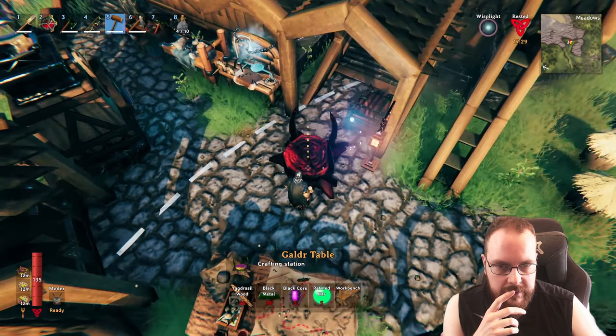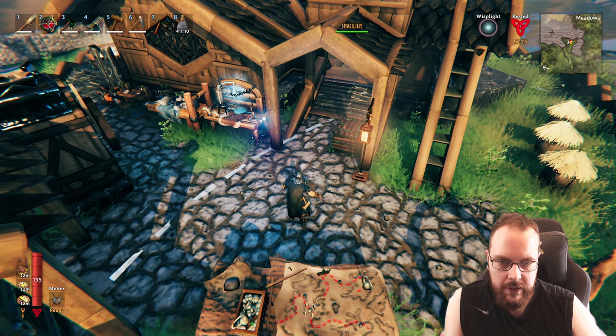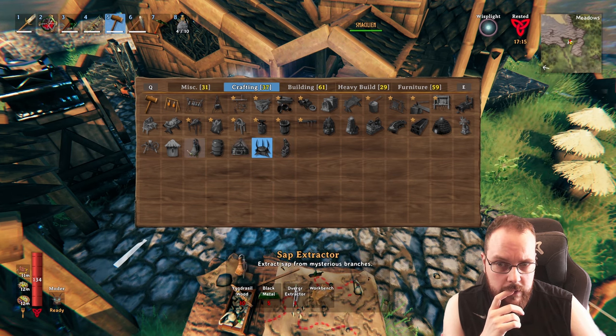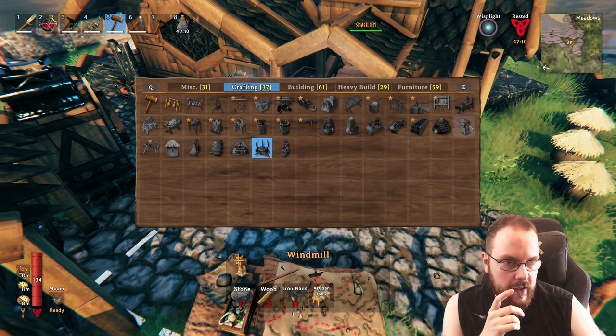What is this thing? Crafting — that's another crafting station. Black core. I do believe my wife also has some. We just need to kill more of the — interesting. So I'm just going to create a few more sap extractors.